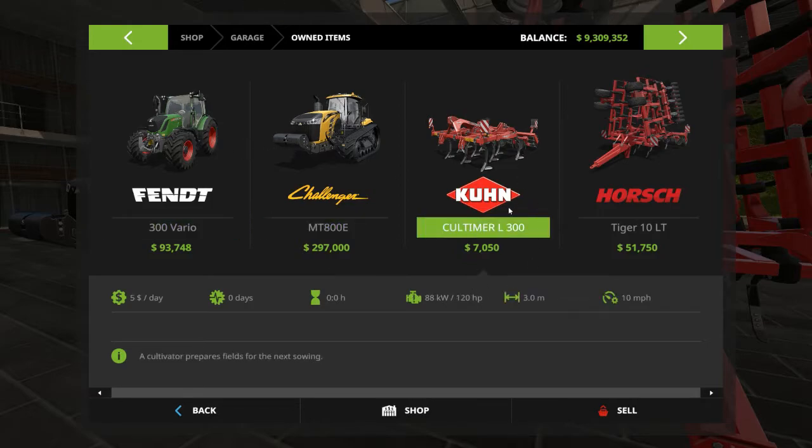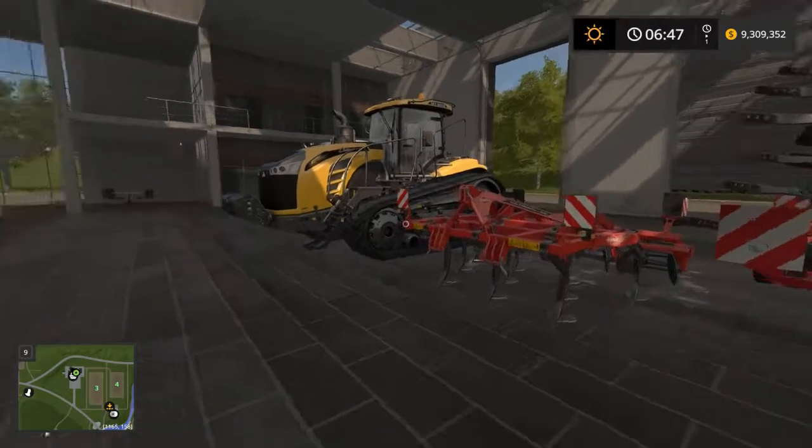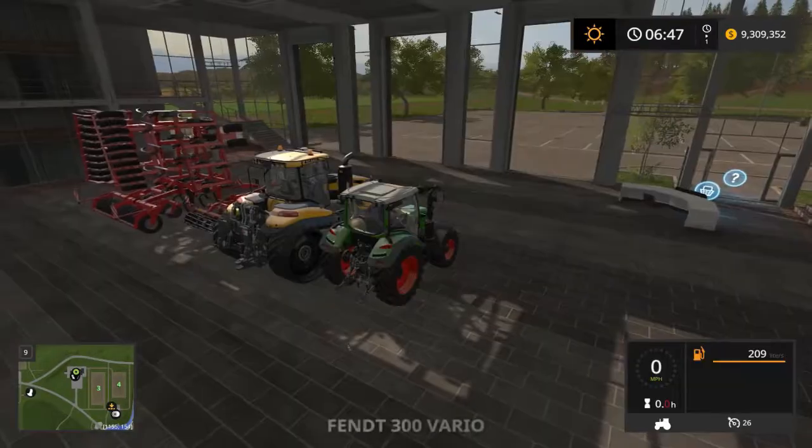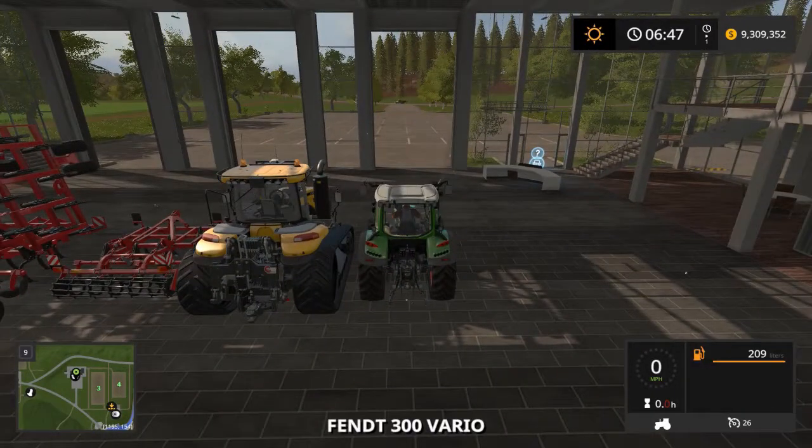The Koltimer L300 requires 120 horsepower, so the Fent should be able to pull this regardless of vanilla or more realistic. However, the Horsch Tiger requires 400 horsepower, so the Fent should not be able to pull this. We're going to see what happens when we compare vanilla physics versus more realistic physics.